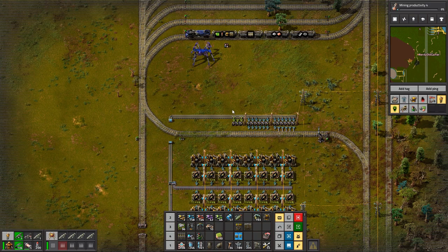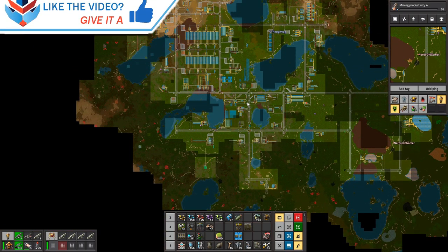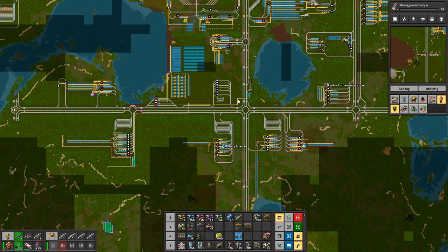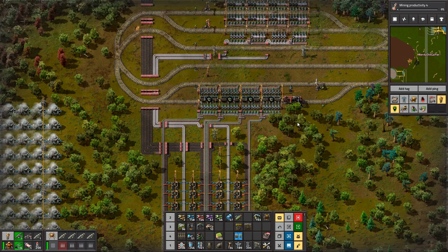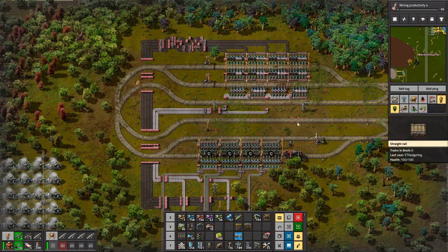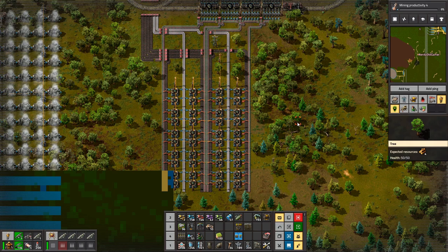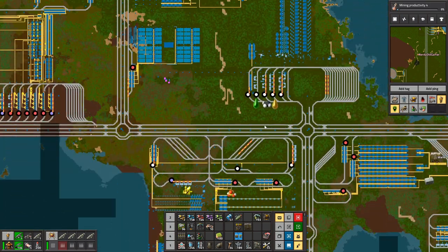We're making grenades by the nuclear area. I have changed the railway layout near there. The rail no longer pokes out, so when we expand the nuclear we can just expand it up a bit further and have more space. That's something I said I was going to do a while ago.